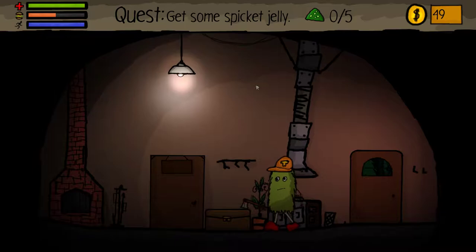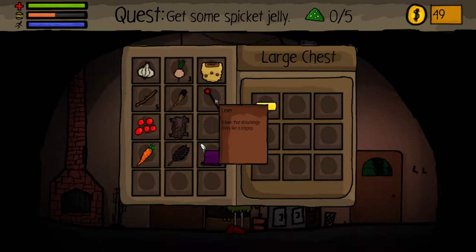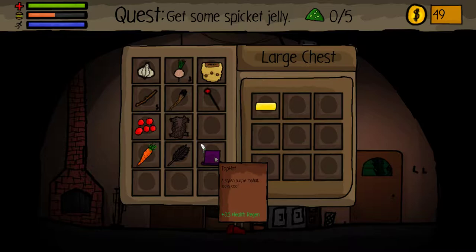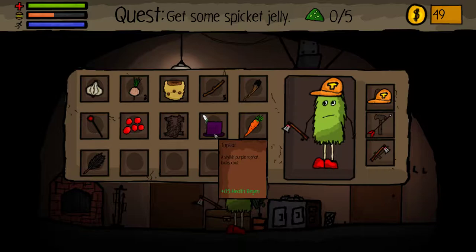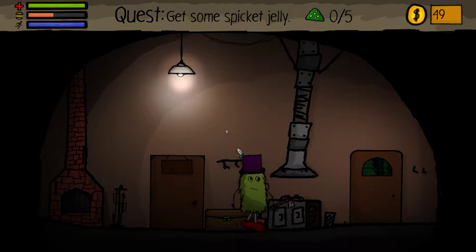So I can store some of my items here — let's put the wristband in there. A letter that looks like a lollipop. The top hat gives you 0.5 health regen — let's wear that. Goodbye old hat. And now that is just so schnazzy.